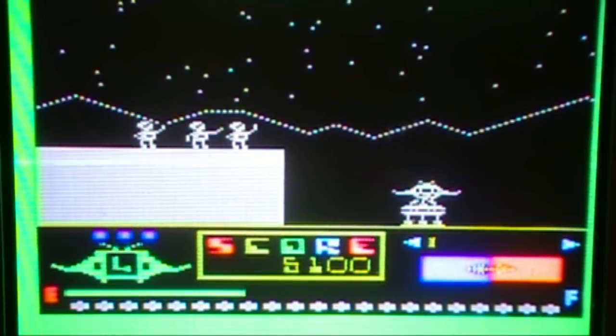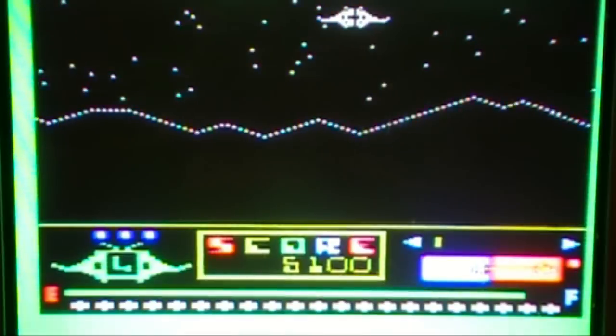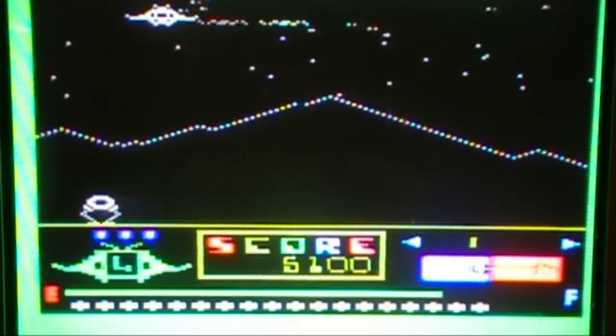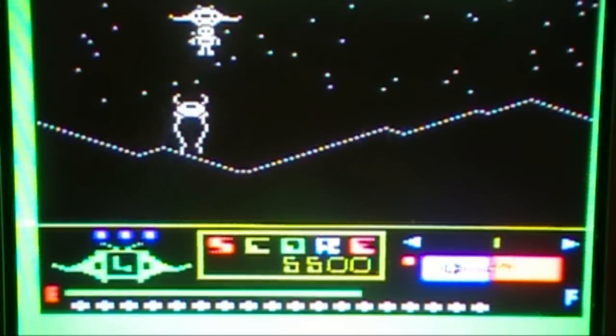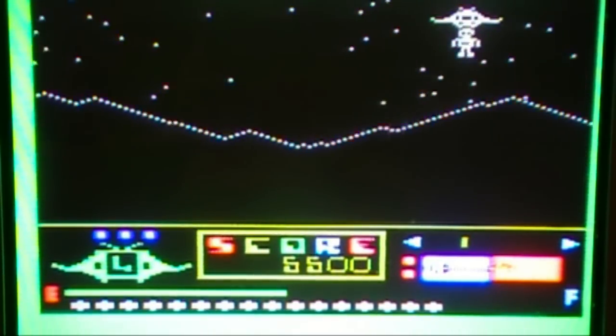You have to pay close attention to your fuel gauge. Just like any other game that has you controlling some sort of aircraft, there are fuel stations where you can replenish your fuel. While rescuing the hostages, you can shoot the Leapers as you go to the other side of the screen. I normally don't shoot them — I just fly right above them to avoid them.